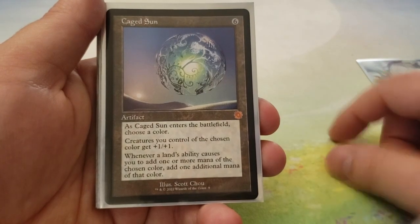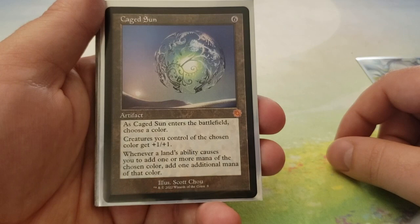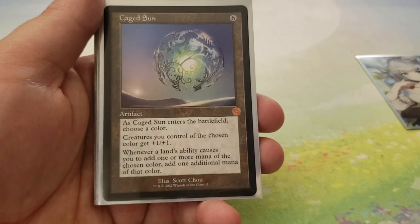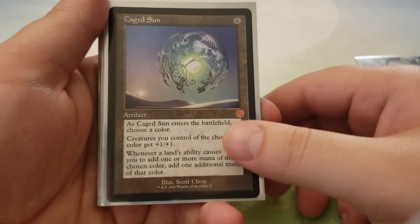Next up, we have Caged Sun — mana doubler. When it enters the battlefield, choose a color. Creatures of the chosen color get plus-one, plus-one, and whenever a land's ability causes you to add one mana of the chosen color, you add one extra of that.